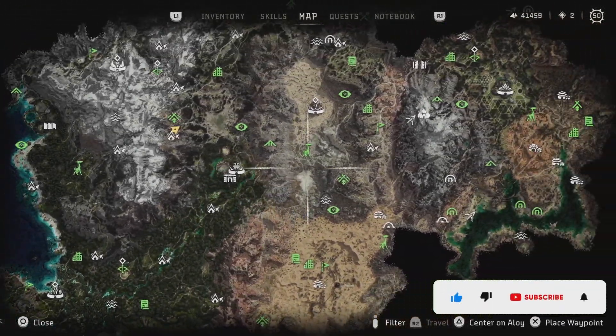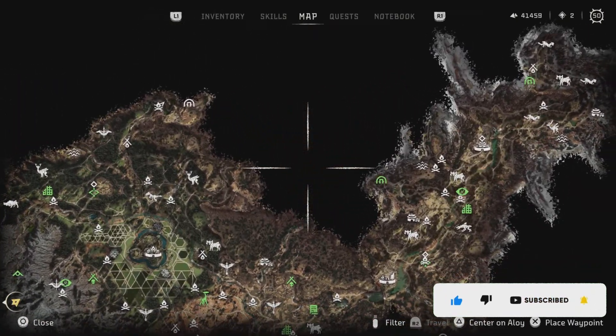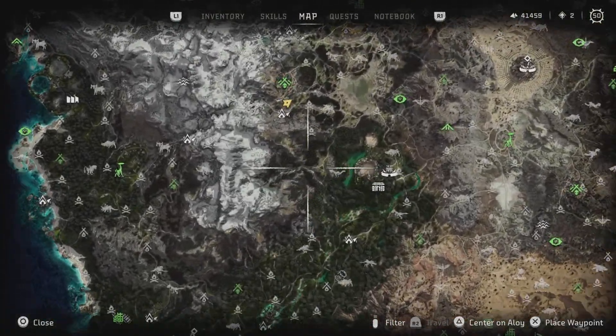In 1.09, you still can't talk to Moreland in the update, and you can't get any closer to this location up here — the little outpost or whatever you want to call that. So now on to the first world text datapoint location.